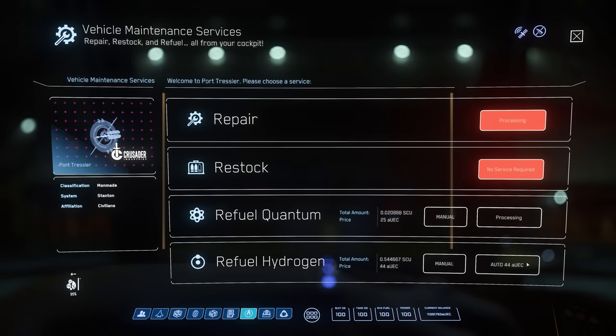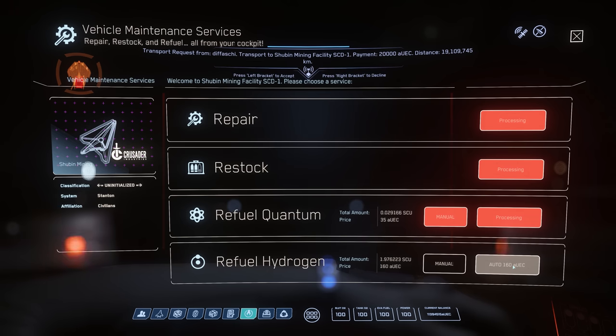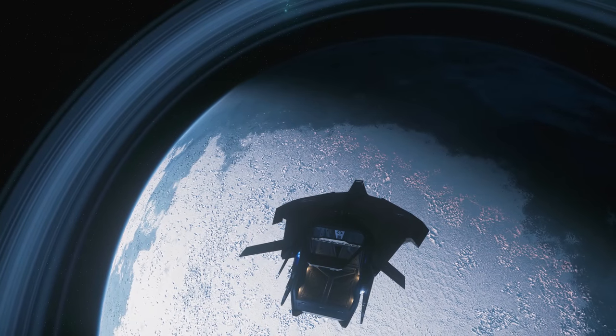Thankfully, the Nomad is really cheap to run. Across rearming, refuelling and repairing, you're probably looking at 1,000–2,000 alpha UEC for extended use, and ordinarily much, much less.